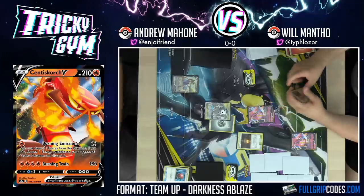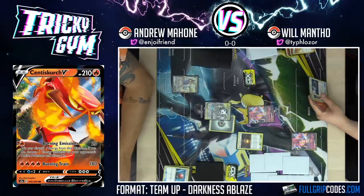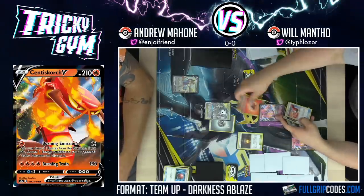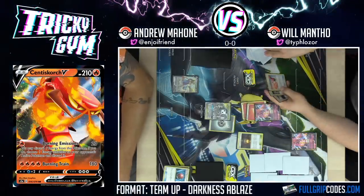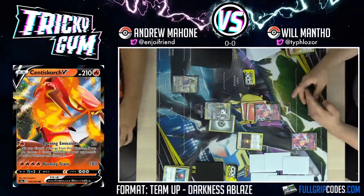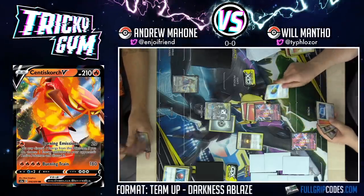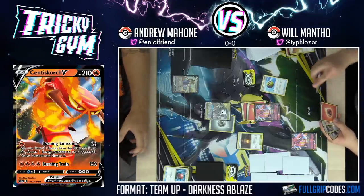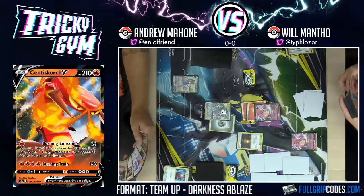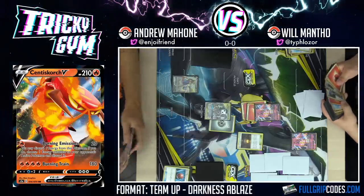I'm past you. That's pretty good. I will Welder two energy onto the Centiskorch — draw three cards. I'll Quick Ball away a Pokémon Communication. This man is going to do it again.